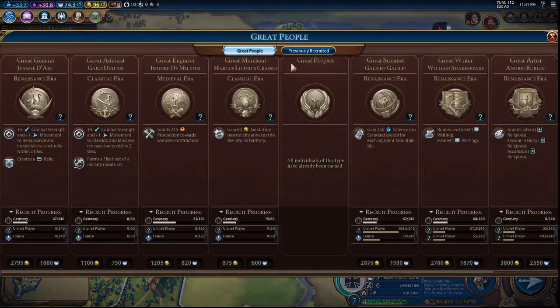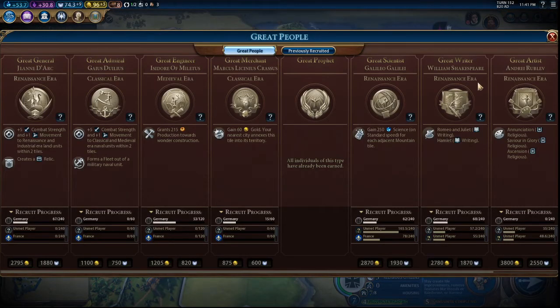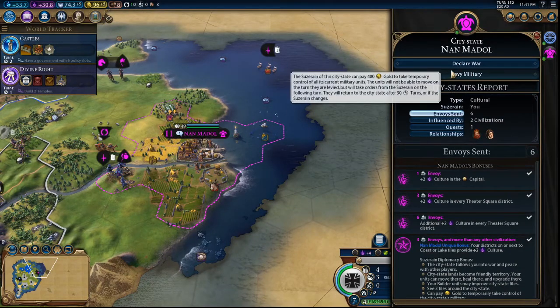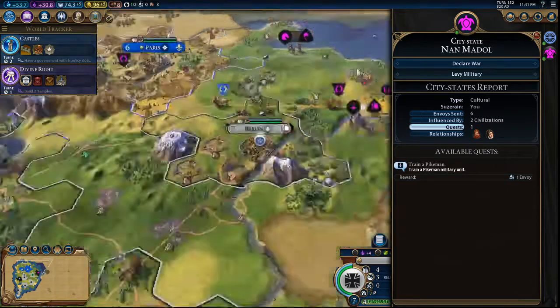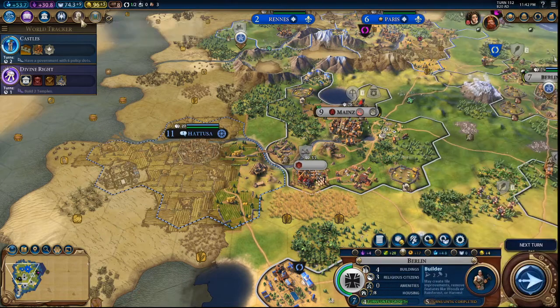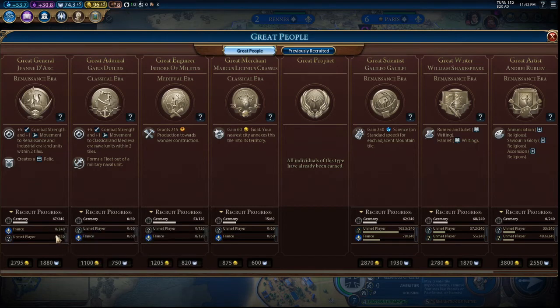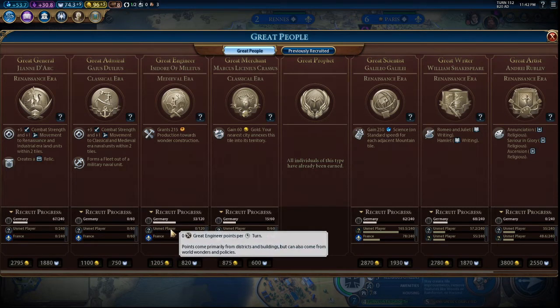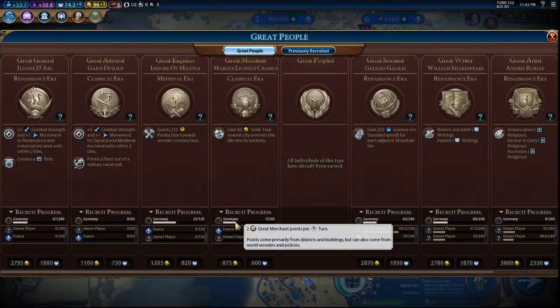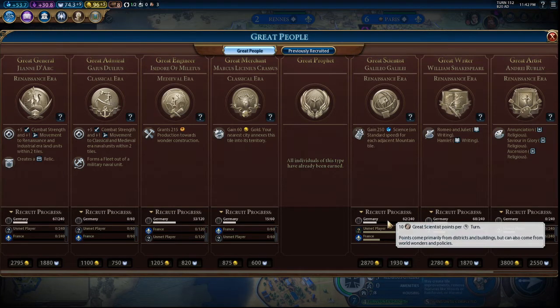Let's look at how close we are to getting the great writer or artist. What's the quest for? Quests: train Pikemen for us, and Hatusa wants a great artist — not a great writer, that's tricky. Let's see what everyone else is doing — no one going for a great general, no great engineer, no great admiral, no great merchant. We are on the easiest difficulty so I'm not very surprised.